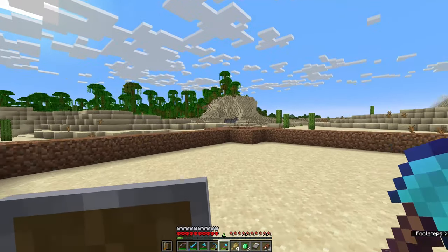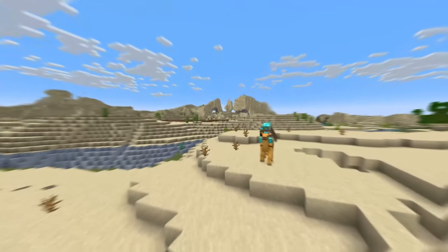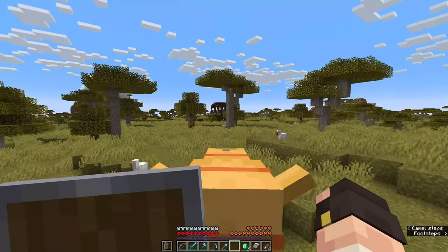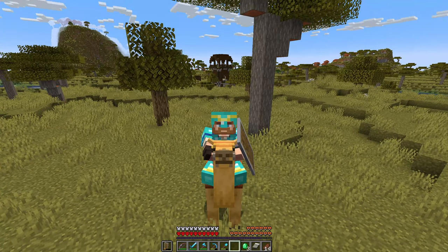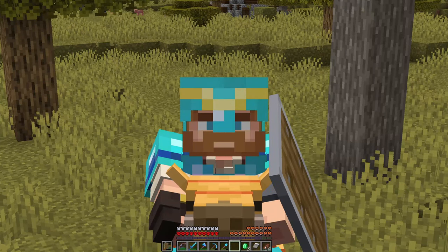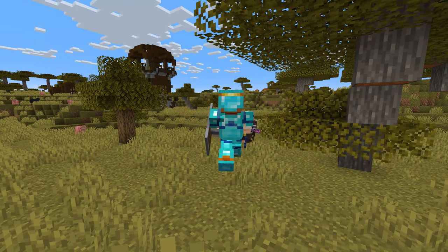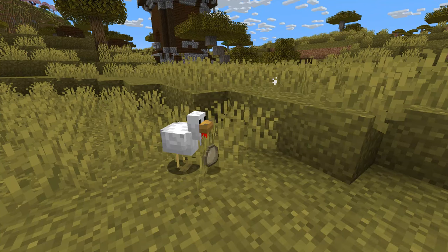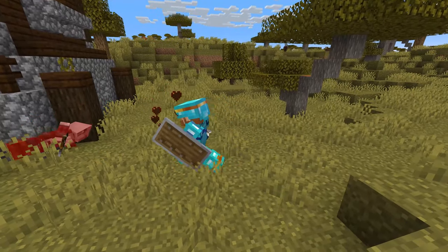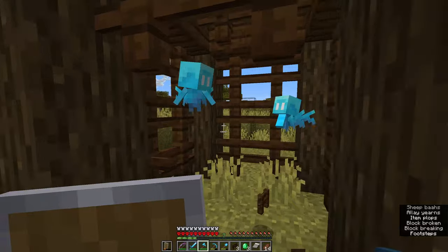Time to grab some resources. We're going to need a fair bit of sand and I want to find another little friend who can help us collect it. Bob, we're going on a trip. I found what I'm looking for - you can probably guess what we're here for. Only problem is it's going to be surrounded by a bunch of absolute losers so we're going to need to deal with them. I was kind of expecting a bit more of a battle than that - there were like three pillagers.